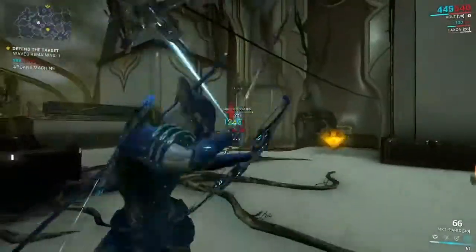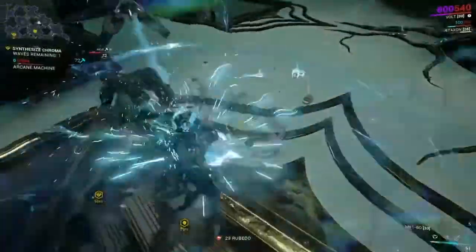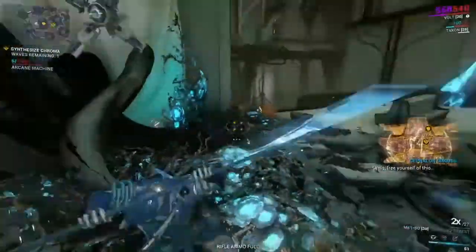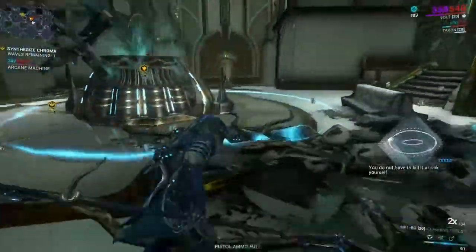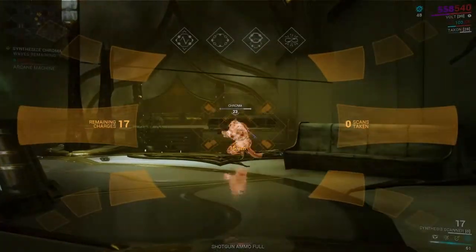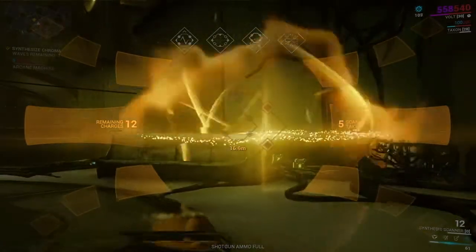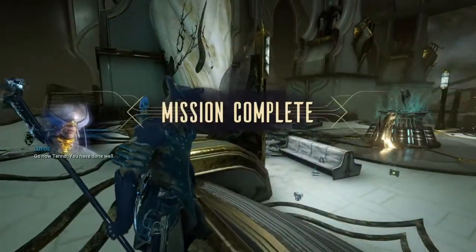The last wave is where Chroma spawns in. I would probably keep wiping out the Corpus enemies until most of them are gone, and then pull out the Synthesis Scanner and scan Chroma five times. These nullifiers — I cannot stand them. They're a way to counter Warframe abilities, but anyway. Pull out the scanner and scan five times: one, two, three, four, and five. And there you have it — finish off any remaining Corpus and the mission and the quest is done.